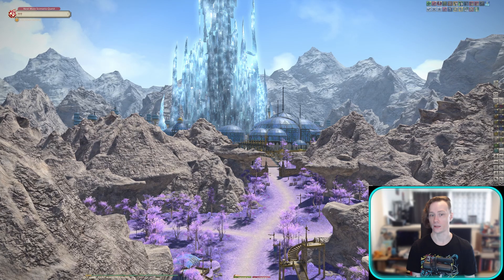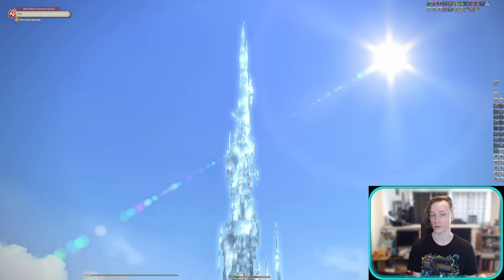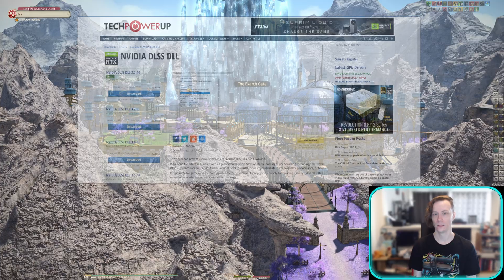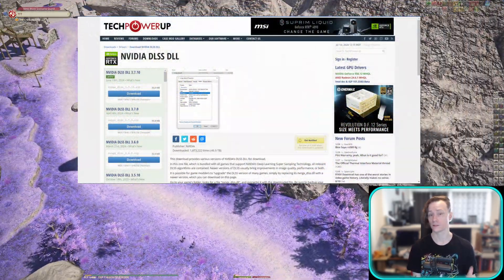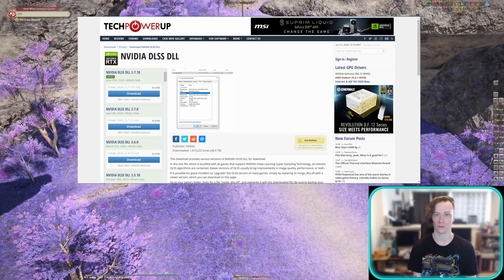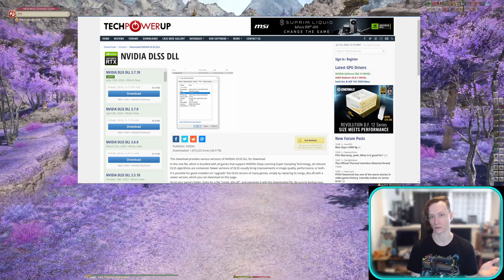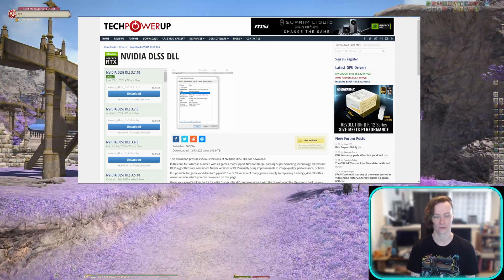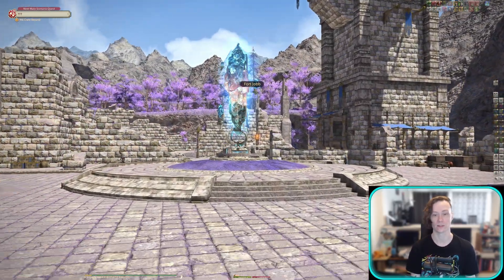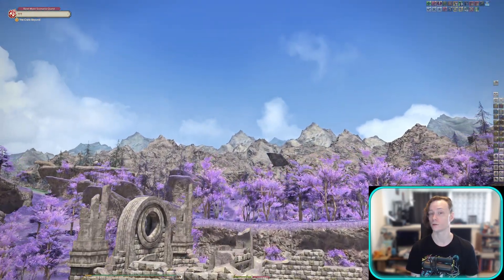Then it's a good idea to download the latest version of DLSS, which at the time of this video is 3.7.1. You can find this on the Tech Power Up website — I will provide a link below. This is a trusted source, but if you're worried about the website and any viruses, make sure to do your own research. There are tons of sources that will confirm this is a trusted place to get the DLL file. After downloading the zip file, take the DLL inside the zip and place it in your Square Enix Final Fantasy ARR game folder and overwrite the existing file.